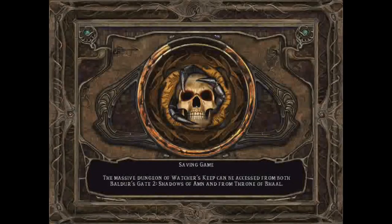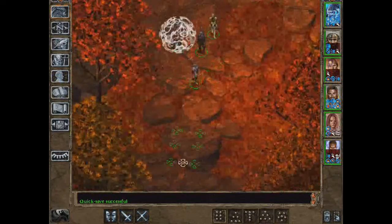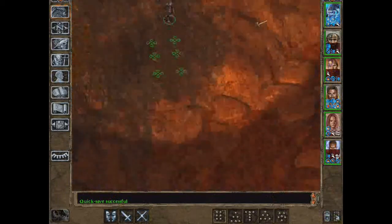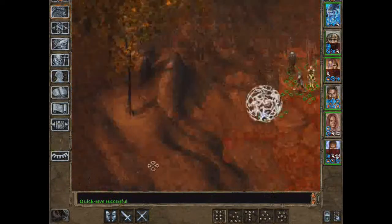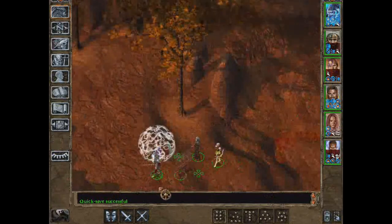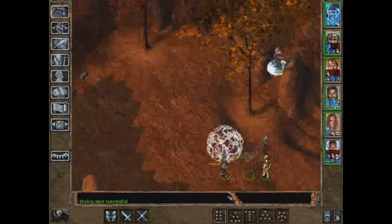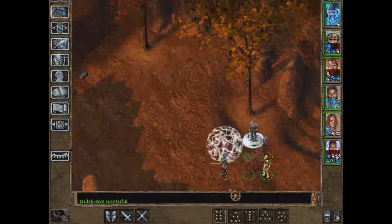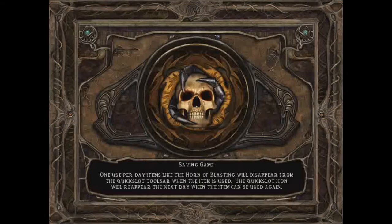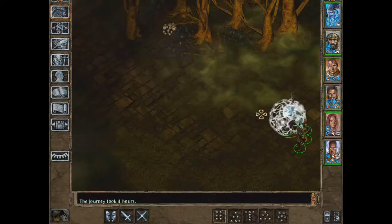Alright, let's try to get through the Marching Mountains without resting — might be a very stupid idea, but I'm going to attempt it nonetheless. Where is the exit? We managed it — run faster, you slave!